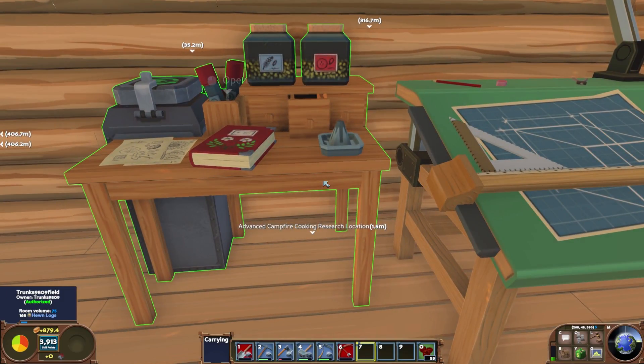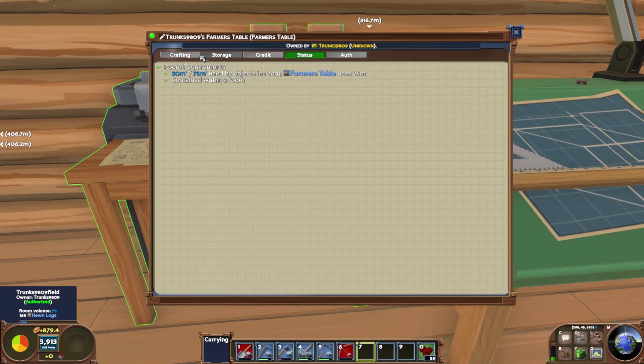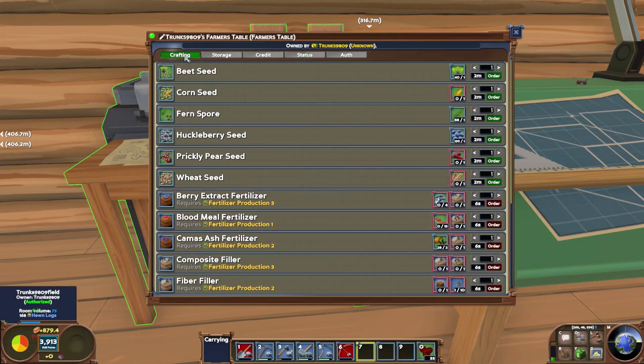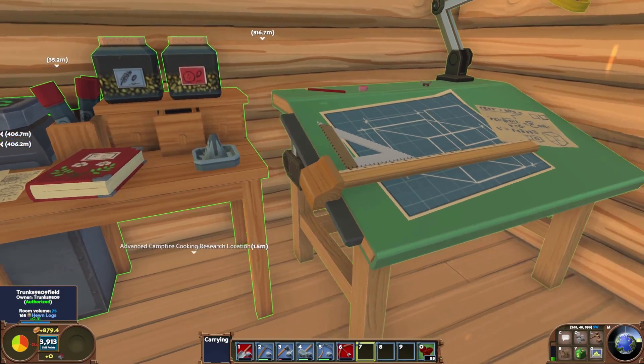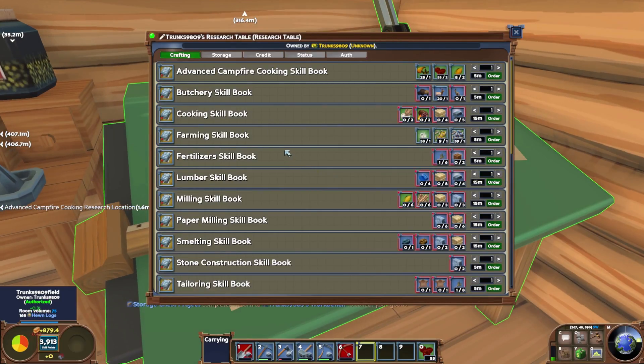Farmer's table is next now. So if we only had the end results - say we only had beets and didn't have any beet seeds - we could make beet seeds out of those, which I thought was pretty cool. We don't really need it until way further down the line when we start looking at fertilizers and things like that, but it's easy enough to make so I just went ahead and made it.